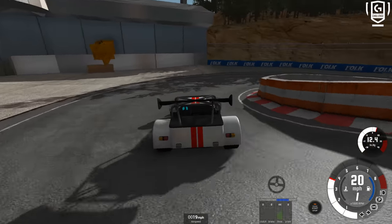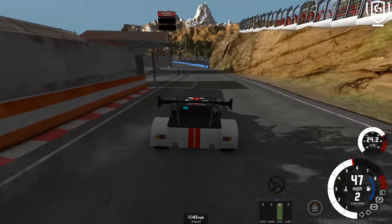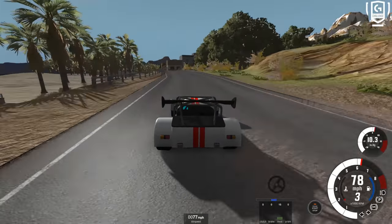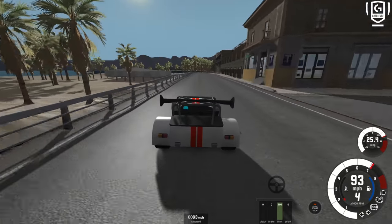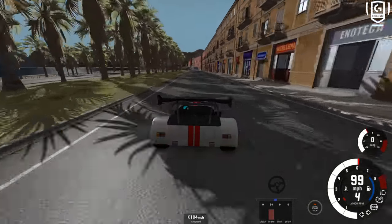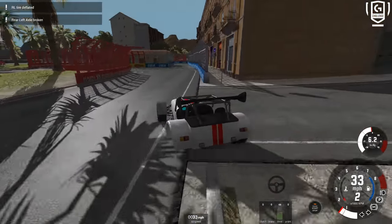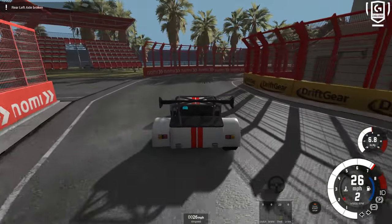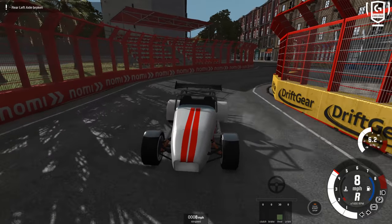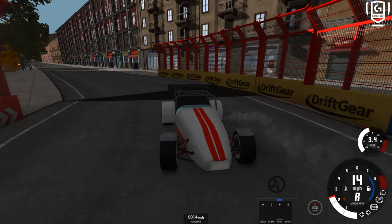We've got the very, very tight hairpin here. In fact, it's probably wider and a little bit more open than the Monaco hairpin. You've got the nasty chicane coming up — no tunnel here, but it is a fun challenge even though I'm doing a terrible job with this. There goes the rear wheel — it's fine, nothing to see here. The rear wheel has just overtaken me.